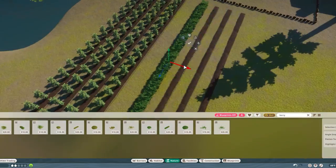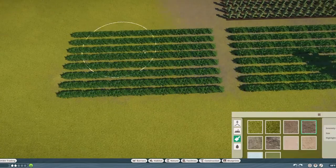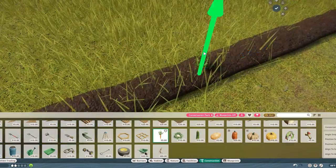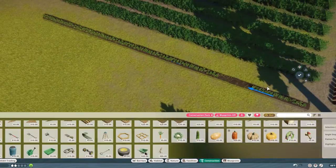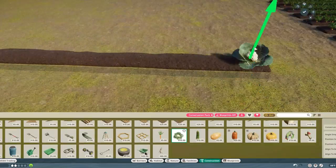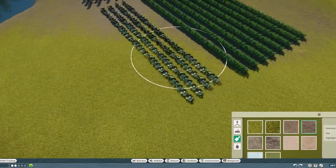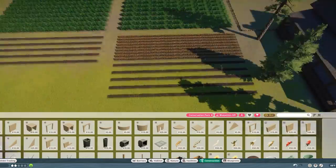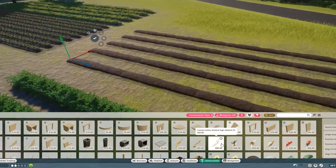Working on our farm rows now — really easy to make these. Just the little four-meter piece, drop some plants and vegetables on it, then essentially copy and paste all the way down. It's super easy to make these farm rows if you want to do it in your own zoo. The conservation pack adds all these fun new props that definitely make it a lot more interesting for the farmland.